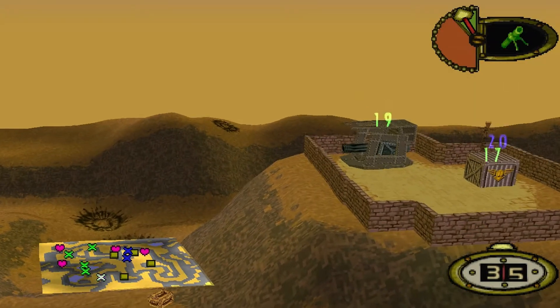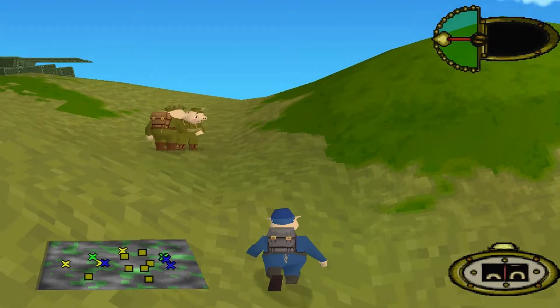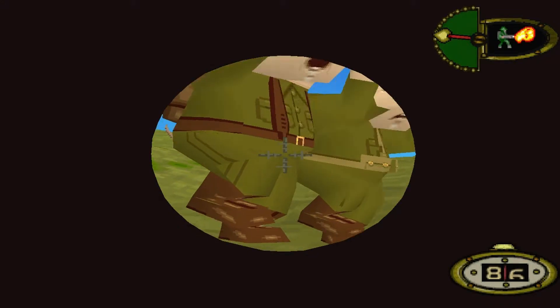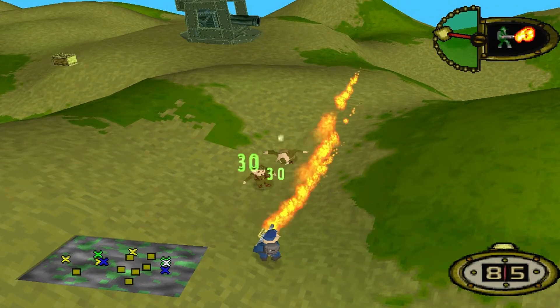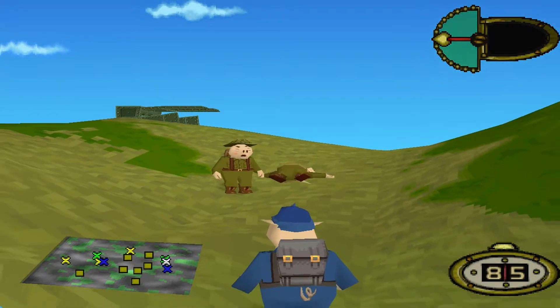The flamethrower is unique because it is the only handheld weapon in the entire game that uses and indeed produces fire particles. When the player uses this weapon, the pig shoots the flames in a left-to-right motion, which results in a wide range of attack that can inflict damage upon multiple enemies depending on their position.